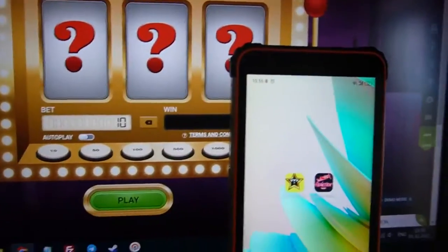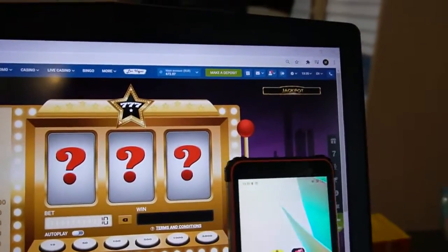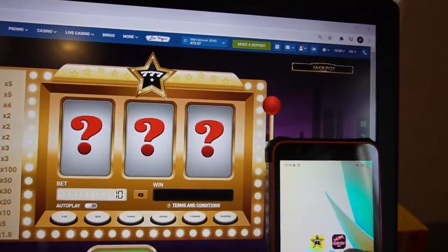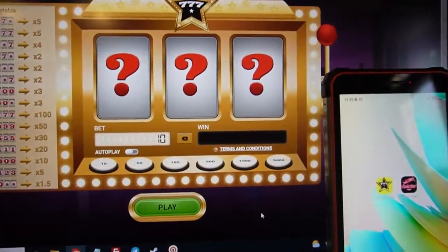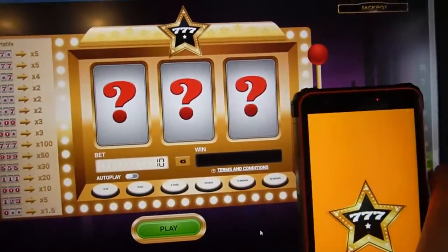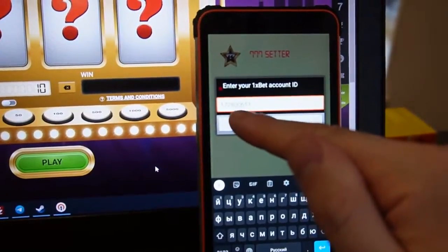We play this game with a script called Triple Seven Setter. This script helped me. I install the script, input a number, and I show how it works. Let's go — I open my current account ID for 1xbet.